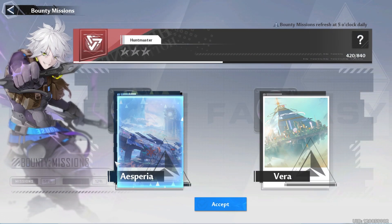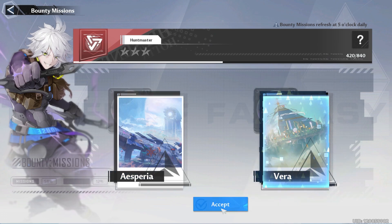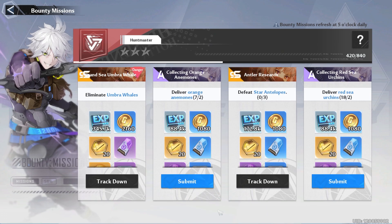You want to make sure you do your Maid's Kitchen and you knock out your four bounties for the day. This one is a bit more difficult because it's going to send you anywhere through Vera and Enners. So if you don't have a lot of time, you might want to do Asperia.